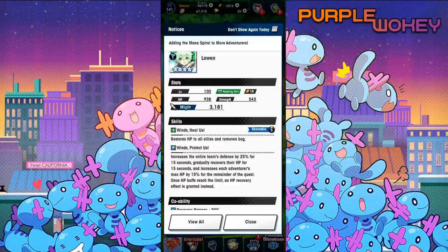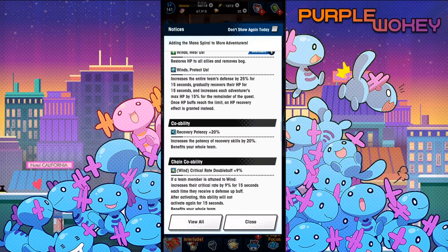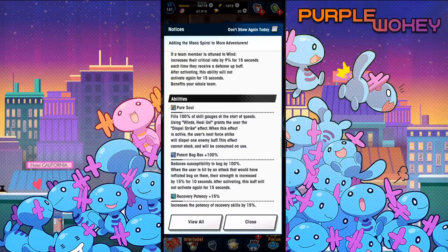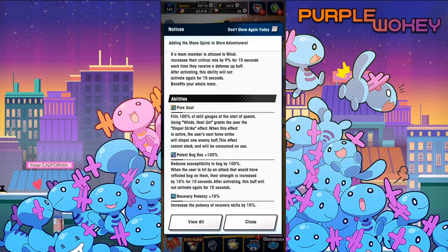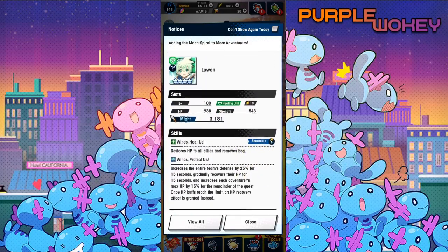Loewen — wind healer. Wind Heal Us is shareable — restores HP to all allies and removes Bog. Wind Protect Us — increases the entire team's defense by 25% for 15 seconds, gradually recovers HP for 15 seconds, and increases each adventurer's max HP by 15% for the remainder of the quest. Once the HP buff reaches its limits, an HP recovery effect is granted instead. Recovery Potency 20%, Wind Critical Rate Double Buff 9%. Pure Soul — fills 100% of skill gauges at the start of the quest. Using Wind Heal Us grants the user a dispel effect. He's basically like Cleo. This effect cannot stack and can be cleansed on use.